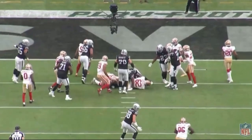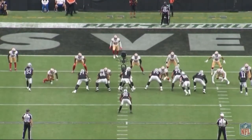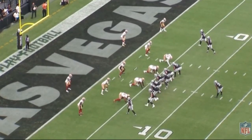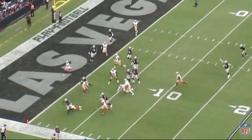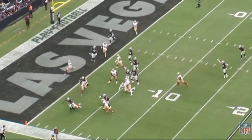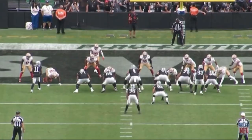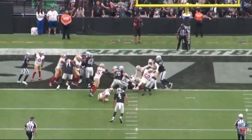Zamir White doesn't hesitate and immediately hits the hole - I really like him when he plays like this. On the toss play right here, he does a good job following his block and shows he has the speed to hit the edge. But if that was Josh Jacobs out there, I think he makes that safety miss the tackle and this is a touchdown. Overall though, a good run.